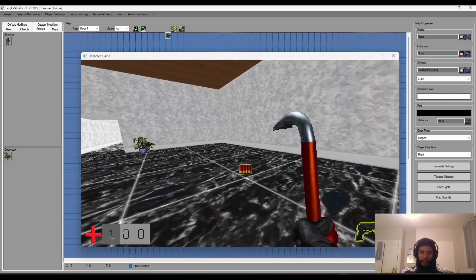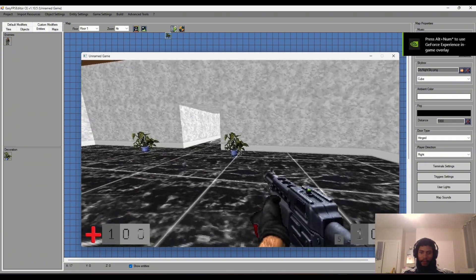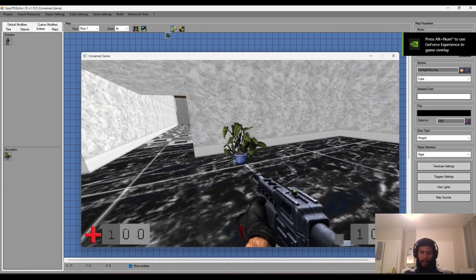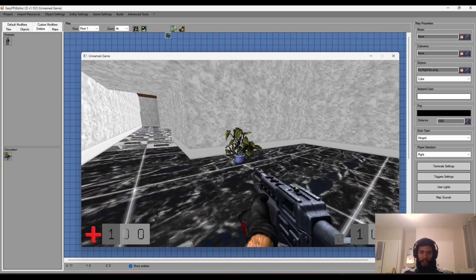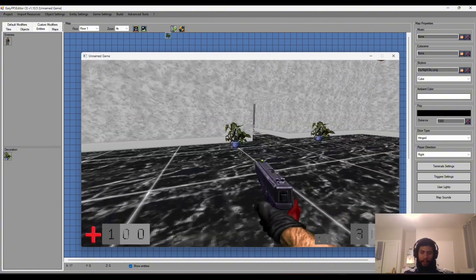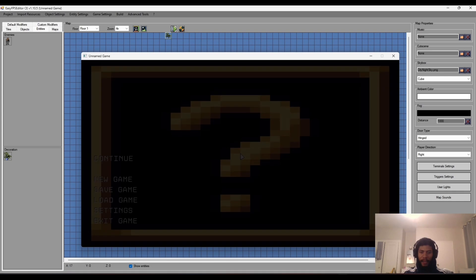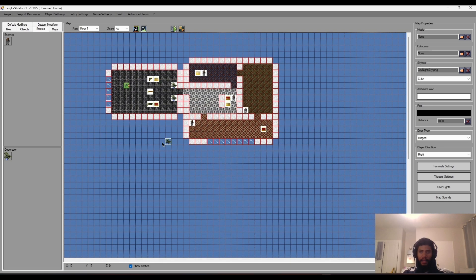There we go - first decoration! It's an image but it's cool because it will follow the rotation of the player. Since it's Solid, I believe I can jump on it - and yes I can. So we have that. Let's try making a more interactive decoration - a rubbish bin.